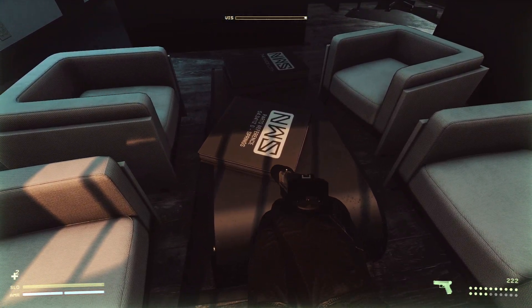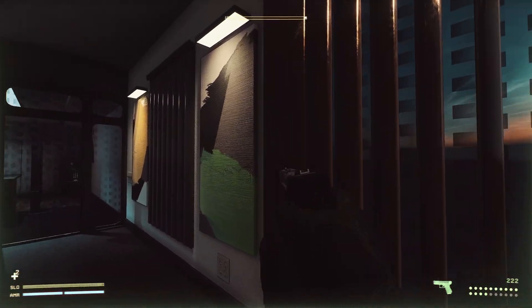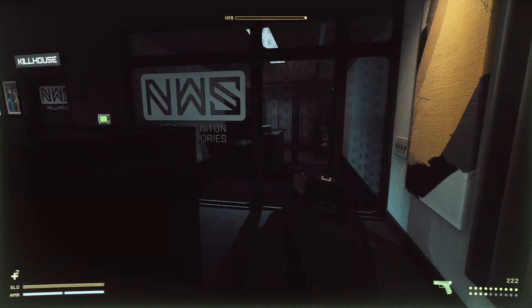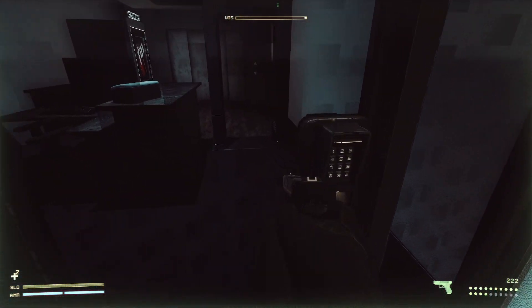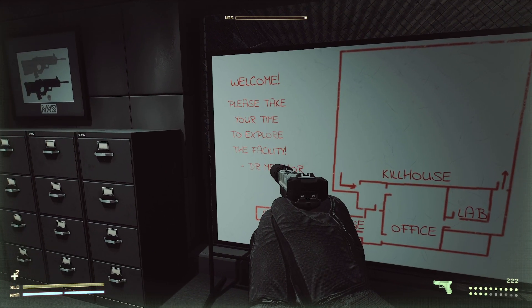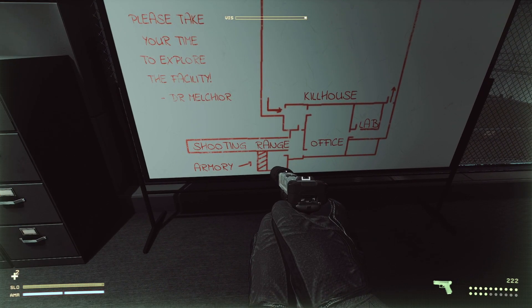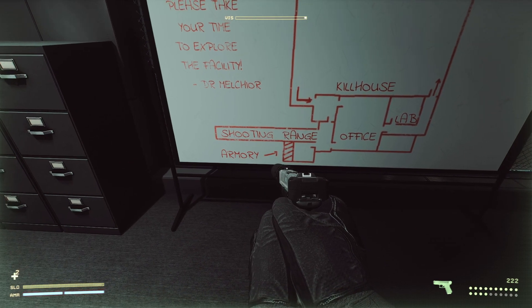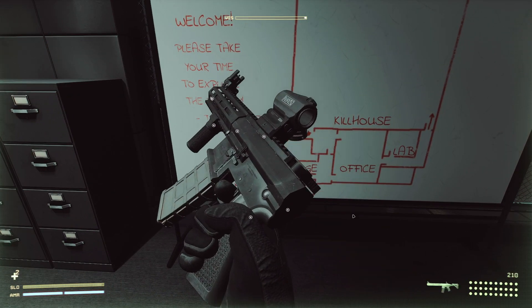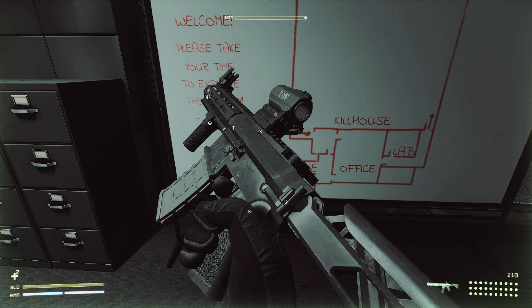What do we got over here? Parts, reference, springs. Looks kind of like a little hideout. Welcome — please take your time to explore the facility. Dr. Melchior. I don't know who Dr. Melchior is, but maybe that's somebody that'll be in the campaign.